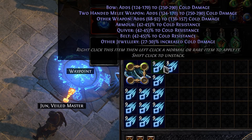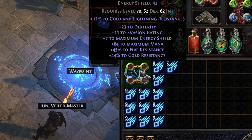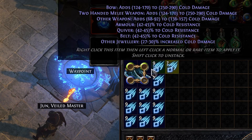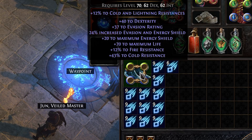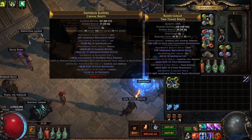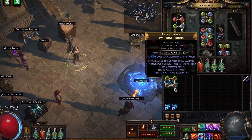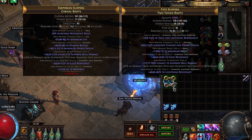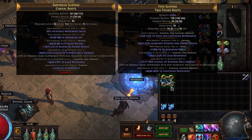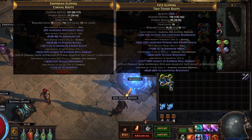What I have here is an exalt worth of Shrieking Essences of Hatred, and what we want to do is land either triple T2 resistances or double T2 resistances with something like high spell suppression or intelligence. After spending almost all the essences that I bought, I was finally able to land on a T1 lightning res with a T2 spell suppression. Now obviously a T1 spell suppression would have been ideal, but I think T2 should be good enough for the time being.